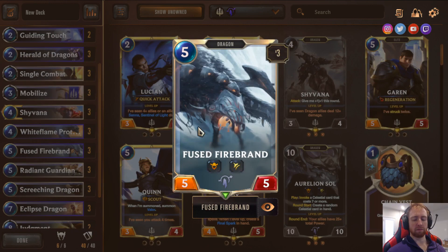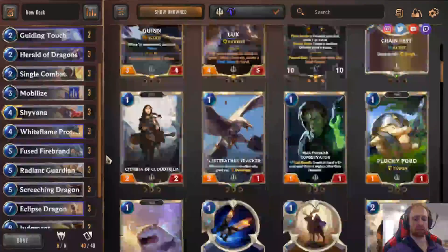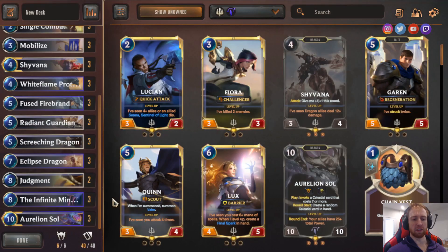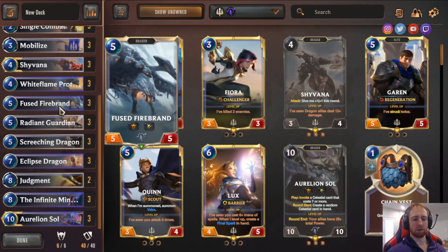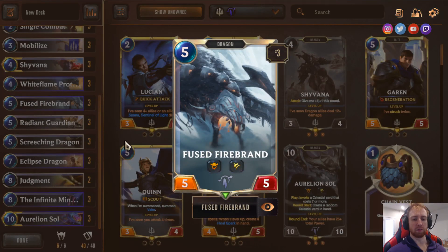Fused Firebrand — five mana, 5/5, Fury, Spell Shield. The Spell Shield is really important because I run two Judgment currently. If they attack with a huge board — which happens a lot since you miss your early game ramping — and you have Fused Firebrand and Judgment, they can't get rid of the Firebrand to stop Judgment from going off. I didn't play it in my first three days of testing, but once I added it, it's been very good.